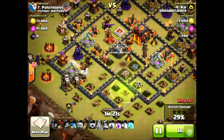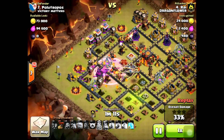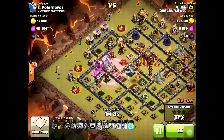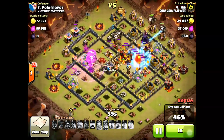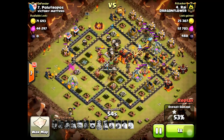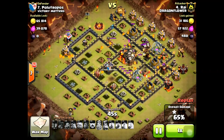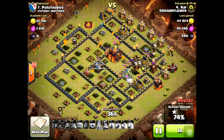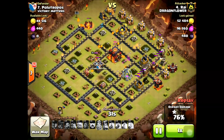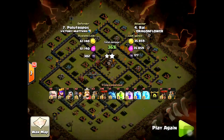The inferno tower does manage to survive with just a sliver of health, which is going to hurt him a little bit. But it won't matter too much because the balloons just have to drop on top of the inferno — they don't need to drop a bomb directly on it to kill it. He uses a rage spell to counteract the sweeper on the left side, and his balloons are already getting behind the sweeper. He drops his freeze spell on that air defense and inferno tower. The first inferno tower goes down and he has loads of balloons left, surrounding the second inferno tower. They take it out along with that air defense, and now it's just clean up.